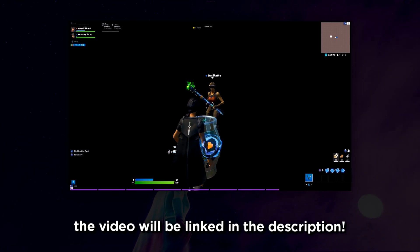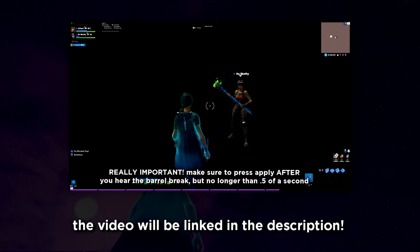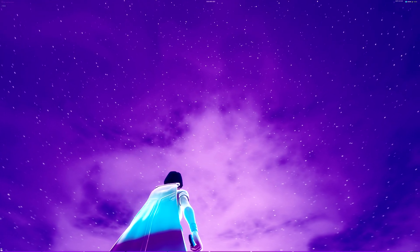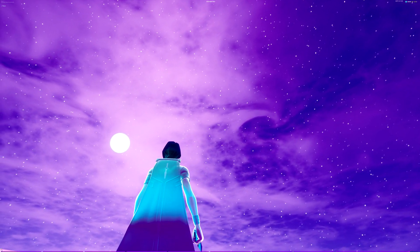A couple weeks ago I released a video showing how to create this cool glow effect. Sadly if you're on console you can't do this — I'm really sorry about that. But anyways, using this glitch pretty much makes your skin have this cool prismatic glow effect, kind of like that prismatic axe, so you can get creative with skins and combos to create a really cool prismatic type combo.